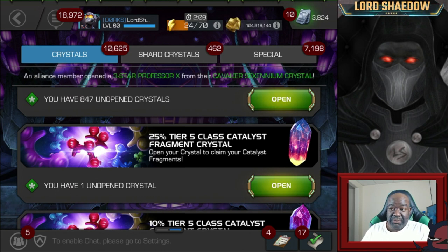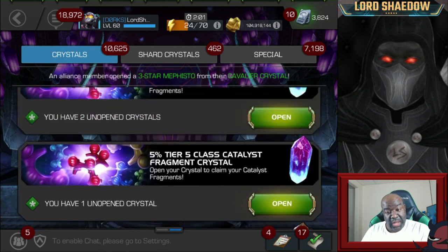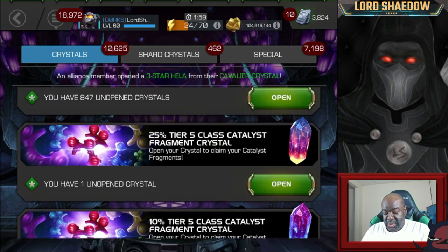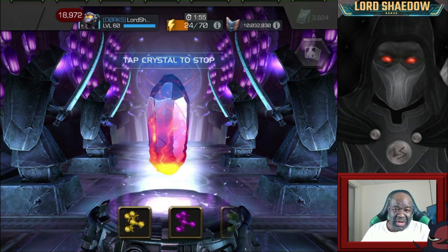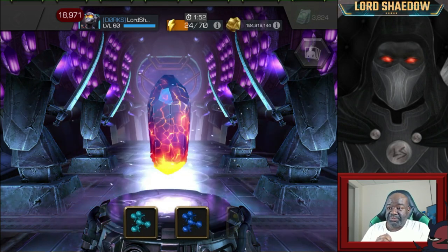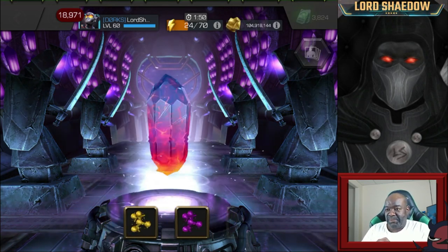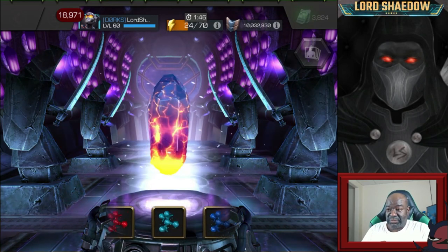I got that 25% Tier 5 Class Catalyst Fragment Crystal. I also have some 10%ers and a 5%er as well. So let's go ahead and open this up and spin it out for just a little bit — we're not going to waste too much time. Let's see what we got. Cosmic.